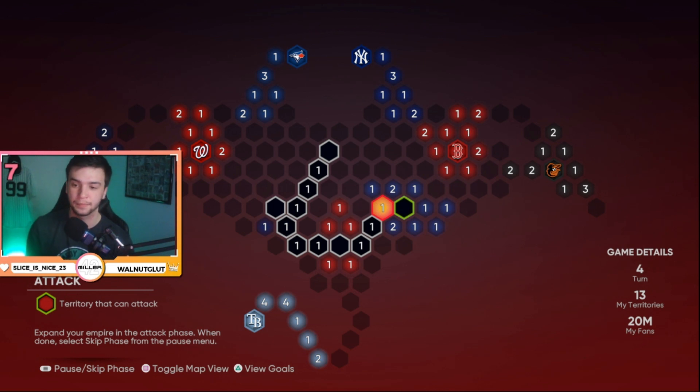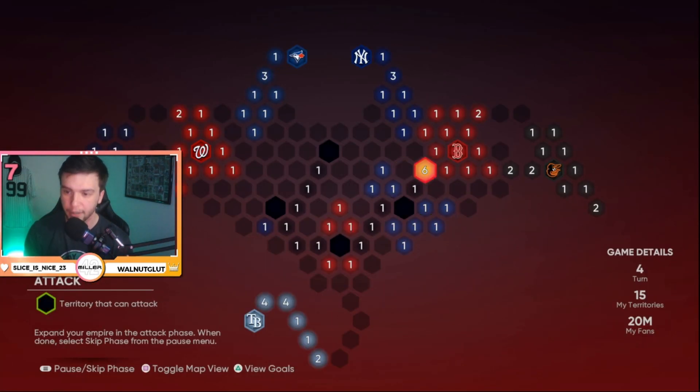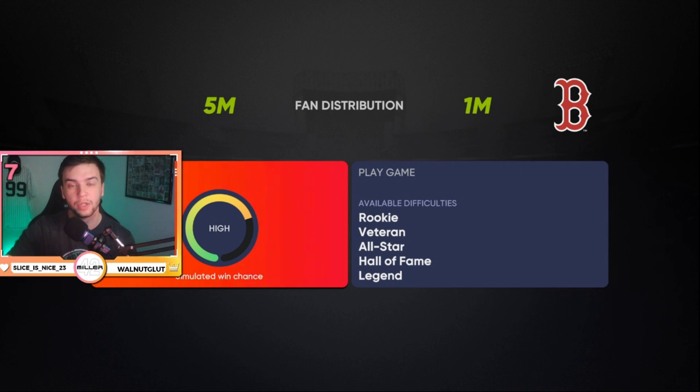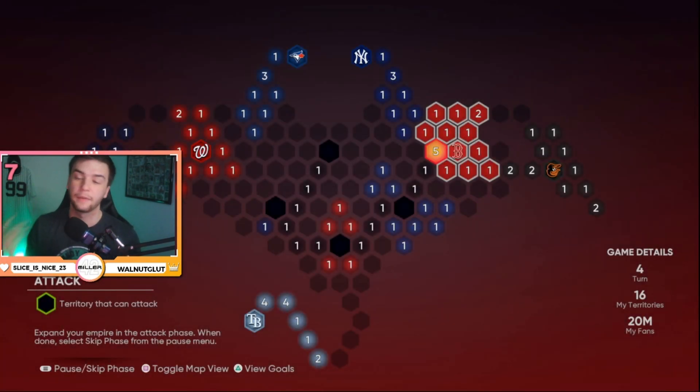Instead of attacking the Phillies and getting rid of all their strongholds — because they don't have more than two fans in any of their spots and won't attack me — I'm going to go straight toward the Boston Red Sox stronghold because I want that stronghold first. You get rewards for getting strongholds. For all the games you're not playing at a stronghold, you can simulate all of them. You never have to play a game unless it's versus a computer-held stronghold.